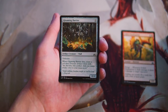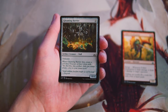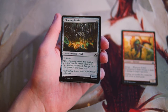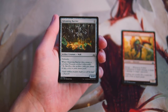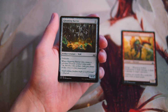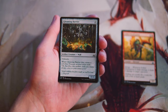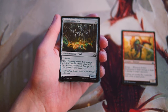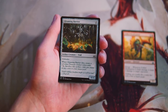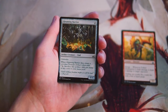Gleaming Barrier is a 0/4 for two — an artifact wall with defender — and when it dies, create a treasure token: sacrifice to add one mana of any color. Again, it's sort of an enabler for that all-color deck. I'm not a huge fan of this card generally. Walls are just kind of meh in draft — they can slow down the game, which in an all-color deck might be what you want, but in general they're just powerless, not proactive, and more defensive game-style cards.